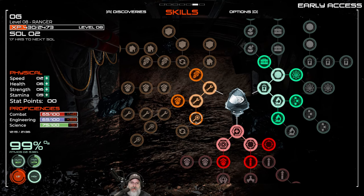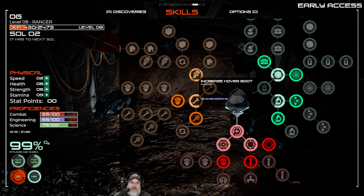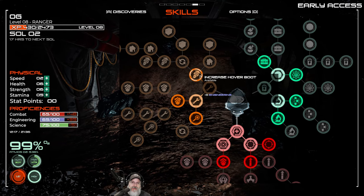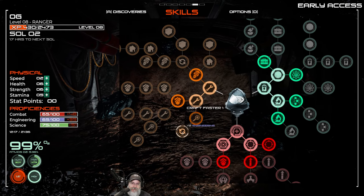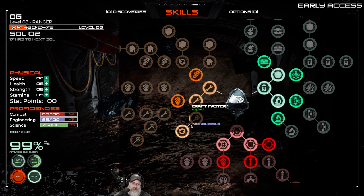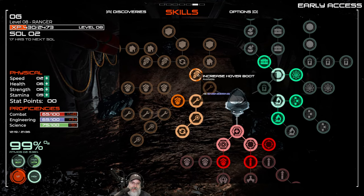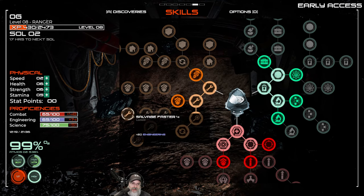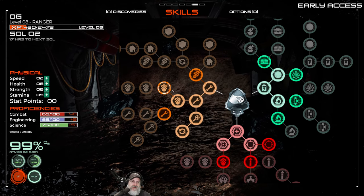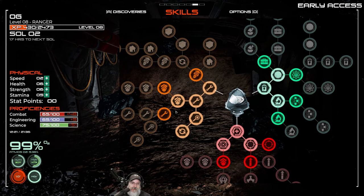Now let's look at our skill points. We have 35 engineering points. This gives us salvage bonus, which I'd like, craft at higher health, hover boot increase — that'll be useful — and craft faster. I think I want to go with salvage bonus and craft faster because that's going to really help us in the early game. Also salvage faster — let's get into salvage faster because in the early game we do a lot of salvaging and this is really going to help.